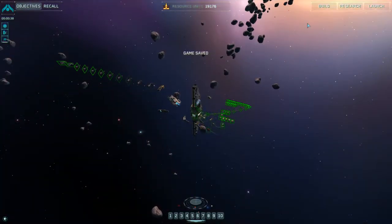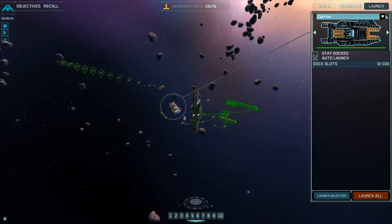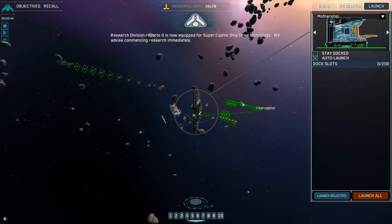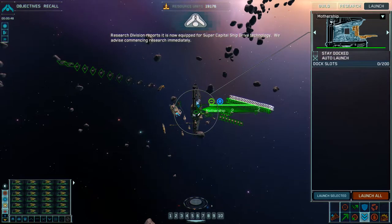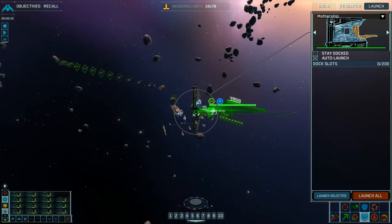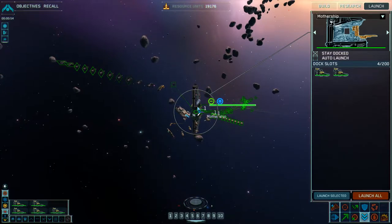Okay, have to be fast. Concentrate fire within this collision envelope. Research division reports it is now equipped for supercapital ship drive technology. We advise commencing research immediately. Group 4 docking with mothership. Docking signal green.